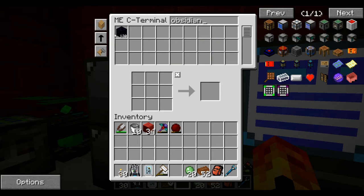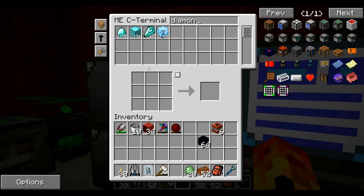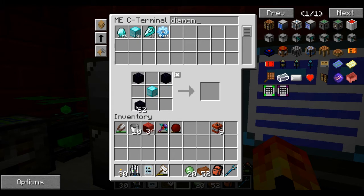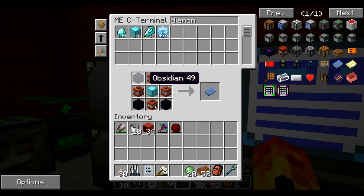Obsidian, which we've got — I'll put that in my inventory. TNT, I think I put in the auto craft. Do I need more than six? I don't think so. And then a block of diamond. I have a lot of blocks of diamond — I've got 191 blocks of diamond, that's freaking amazing. But you're running short on gunpowder, actually — you've got 60 left. I don't need any more than what I'm using here. So I put the recipe in here like so — and you can't even look it up, it's kind of weird — and that makes you a craft packet.